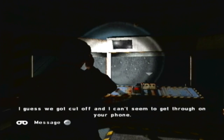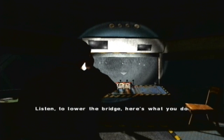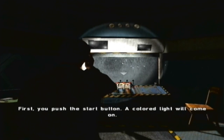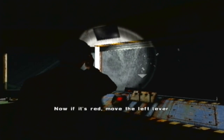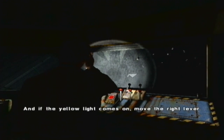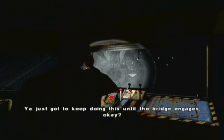Now what? Mr. Mason? I guess we got cut off and I can't seem to get through on your phone. Listen, to lower the bridge, here's what you do. First, you push the start button. A colored light will come on. If it's blue, move the center lever. If it's red, move the left lever. If it's green, don't do anything, just wait. And if the yellow light comes on, move the right lever. You're just gonna keep doing this until the bridge engages. Best of luck, Mr. Mason.